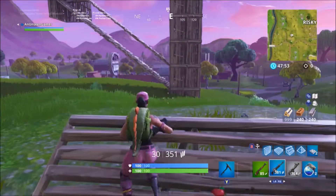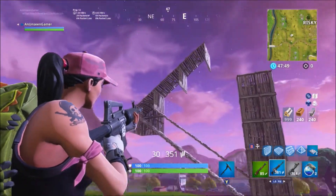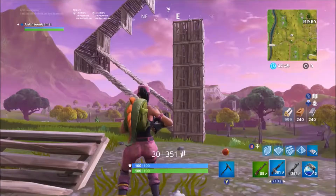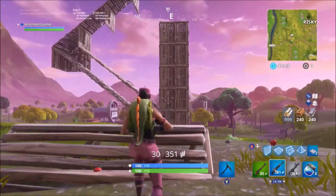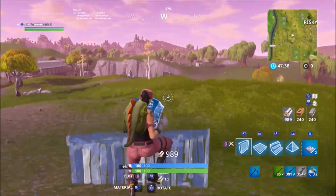I've done something similar to this before, but that was when you were underneath the enemy and you used a double ramp and then came back on yourself to gain the high ground. This situation is where you can't really get to that point and you have to push directly up to them straight forward, so this is how it's done.